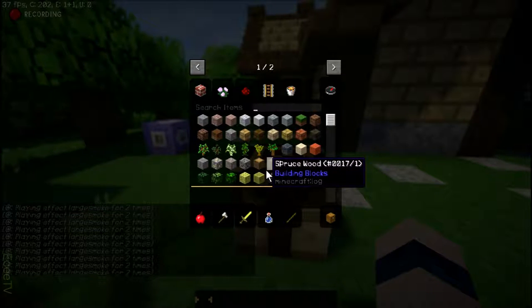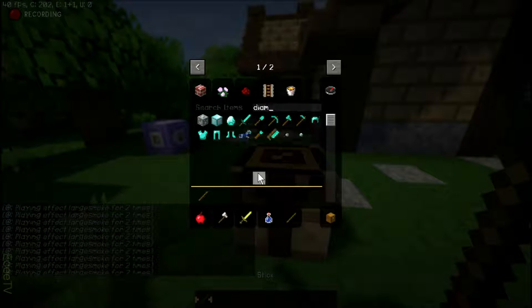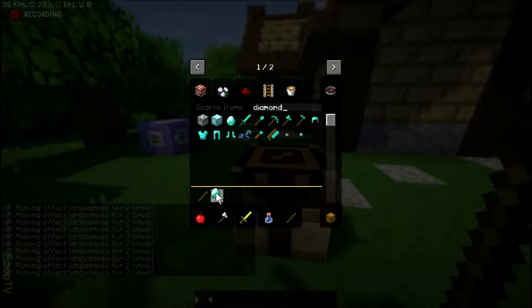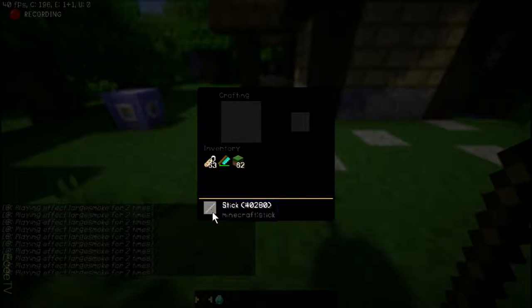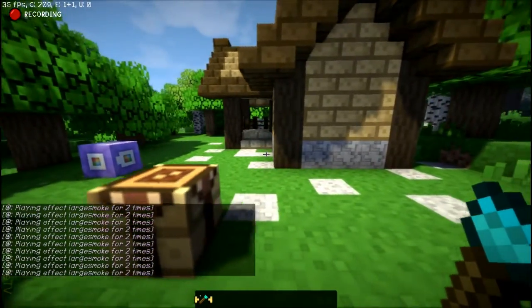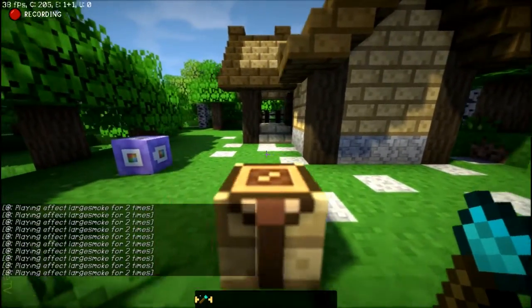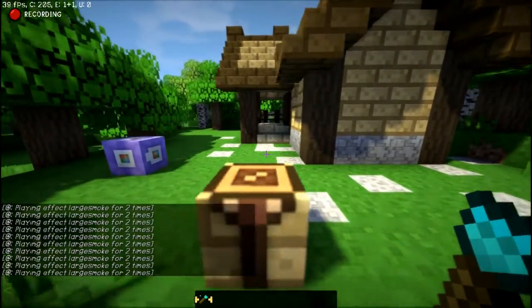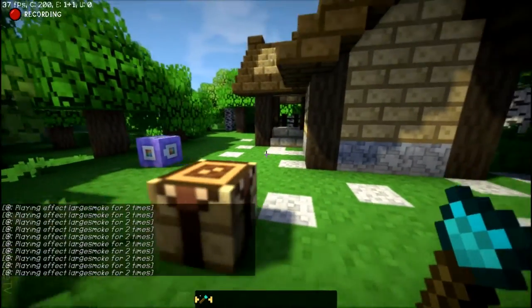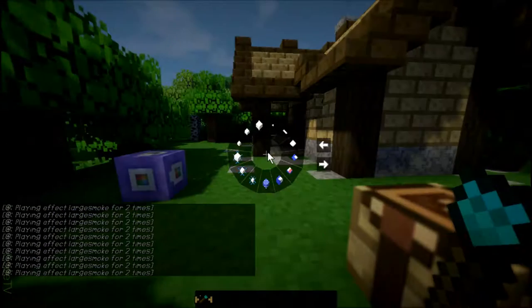But then we have the chisels. This is a lot less expensive. Looking in the wrong one again — one stick, alright, and one diamond will give us a diamond chisel. And basically you can only use it on blocks which a diamond pickaxe could mine. But if you were using a stone one, you could only use ones that a stone pickaxe was able to mine. So it wouldn't be able to manipulate obsidian with a stone chisel.